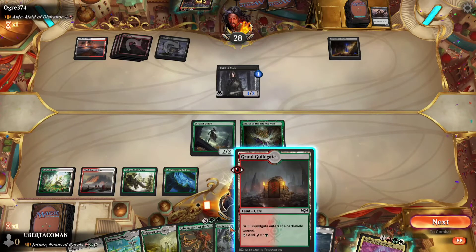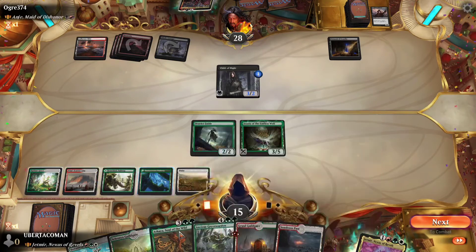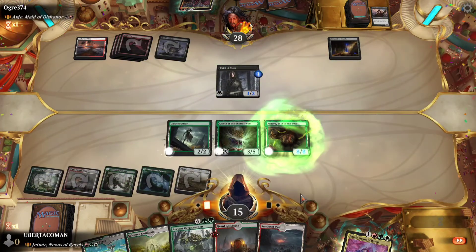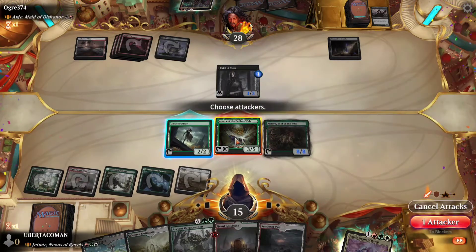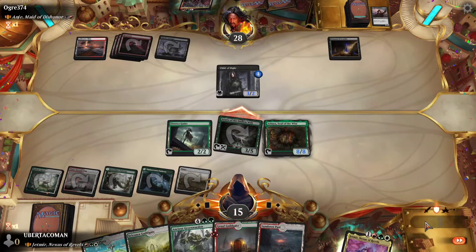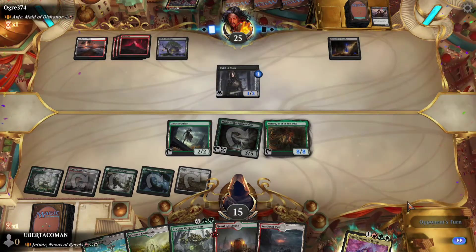I've got a planeswalker — or Archasmoor — every creature's now a land. I'll choose to attack with the spider.